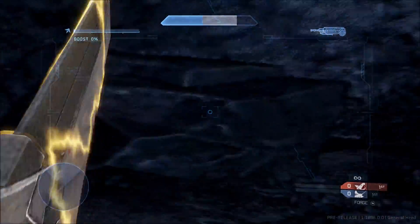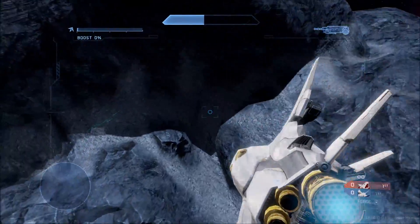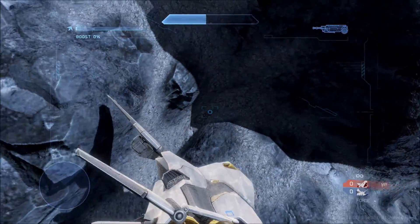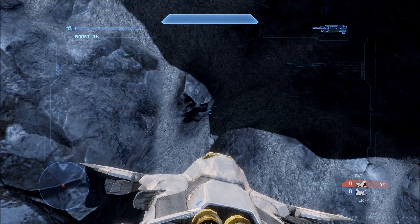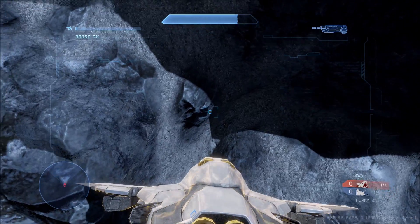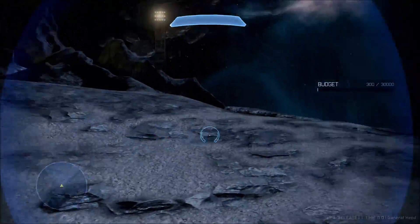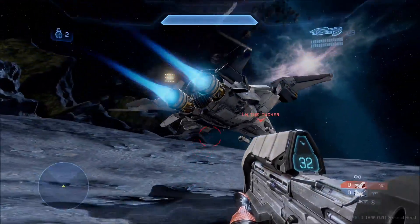The Broadsword is a little bit trickier to test just because as soon as you get in, it starts flying, and it's a little bit hard to control. What I had to do was kind of slowly and carefully fly the Broadsword against a wall or into a ditch — that way we can suspend the Broadsword a little bit and keep it still long enough for someone to try to hijack it or see if they can board it at all. This actually took a few tries because a slight crash could just blow you up. But as you can see there, the enemy cannot board the Broadsword.